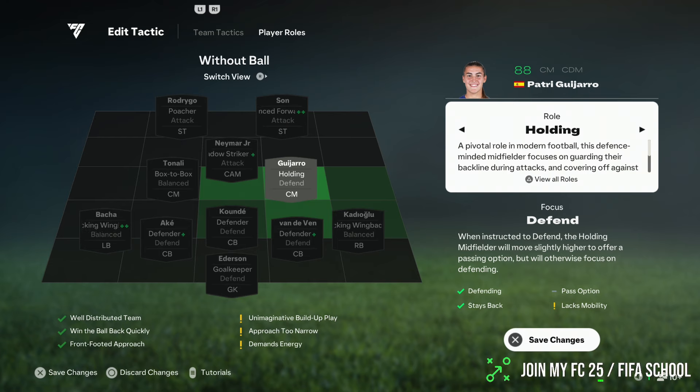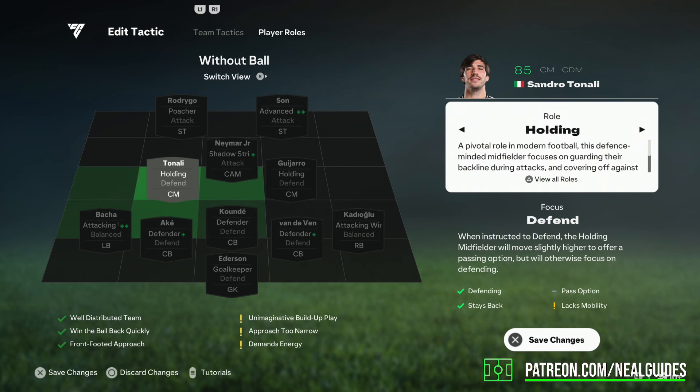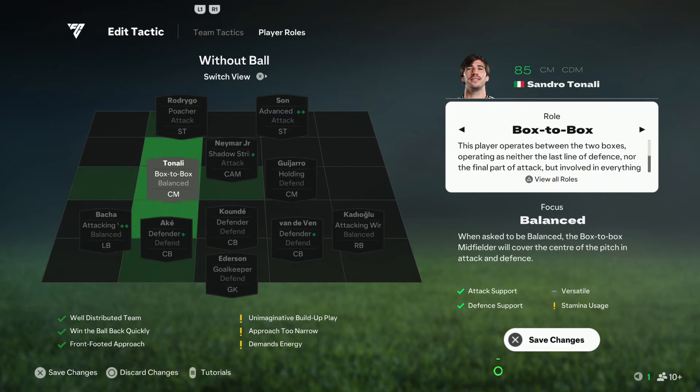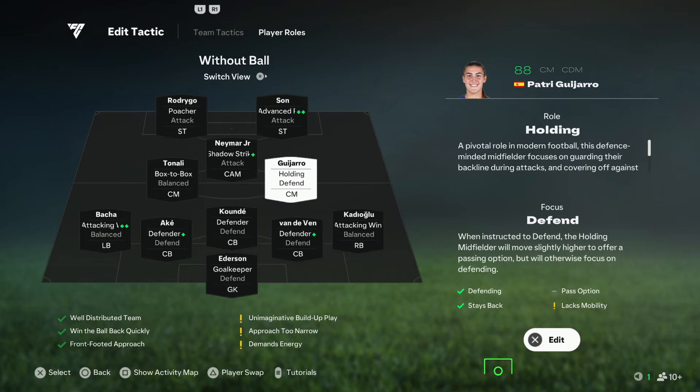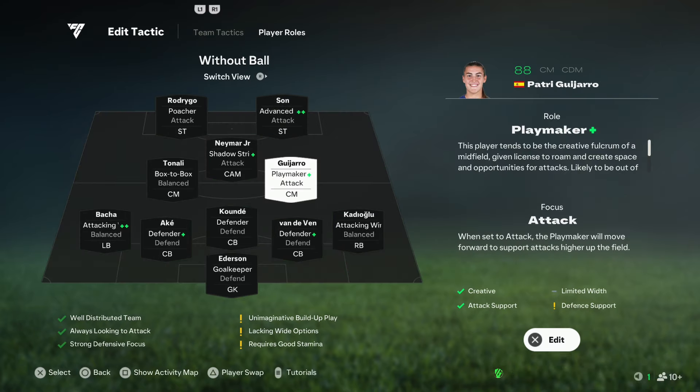For the center mids, I would recommend if you struggle, use both of them as a holding. If you're new to this formation and want to try it out, put both of these players on holding. It's because some people struggle from the counterattacks. Me personally, I don't struggle from the counterattacks. So what I do is I leave one on box-to-box and I leave the other one on playmaker.